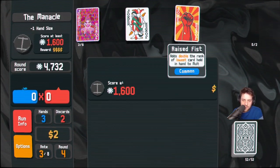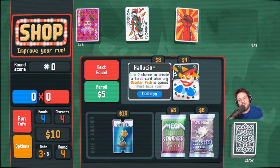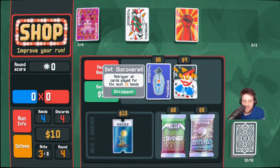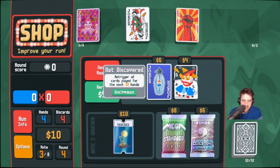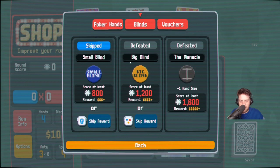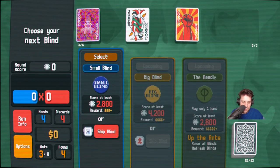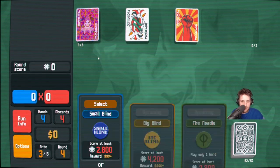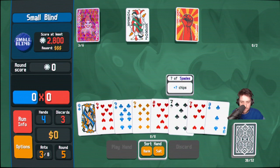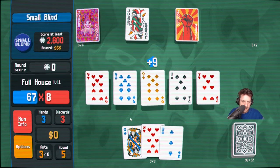I did specifically want to grab an ace here though. Plus one disc — I thought that was the plus one hand size one. Hearts is the suit of choice. Nailed it. I do need to remember raised fist — haven't really been thinking about it and I should think about it more. This will also win the next rounds I play. I feel pretty strong. I have enough discards that I think I can keep drawing to a flush. I made like 1200 or something that hand, which I think is enough to win the rest of this round.